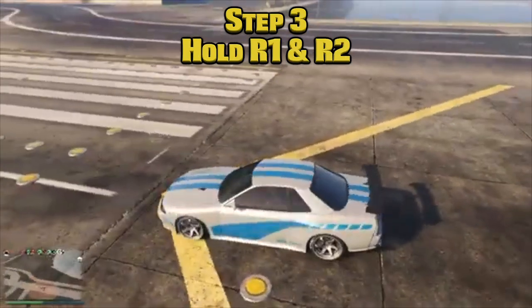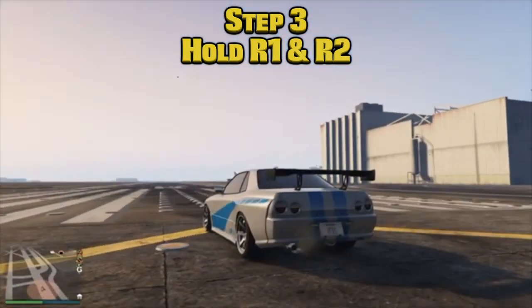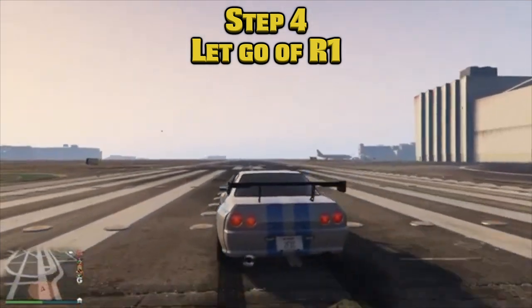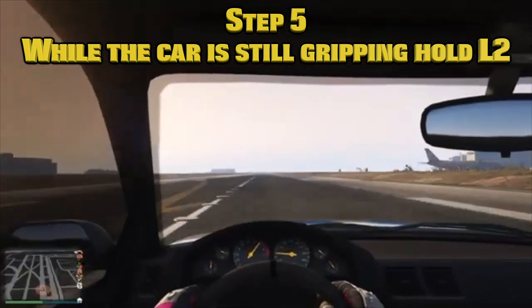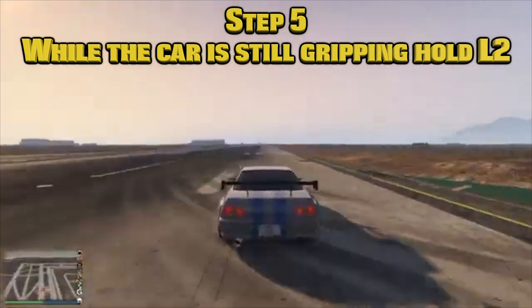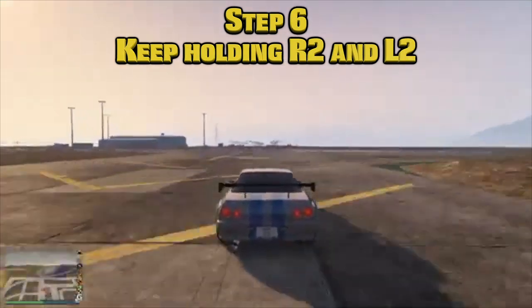Step three: hold R1 and R2. Step four: let go of R1. Step five: while the car is still gripping, hold L2. Step six: keep holding R2 and L2.